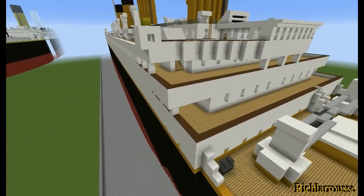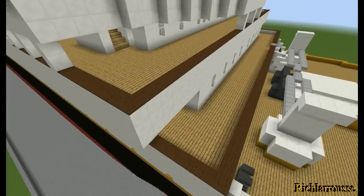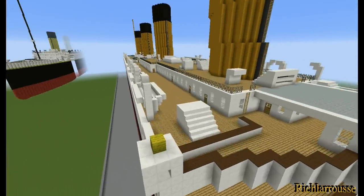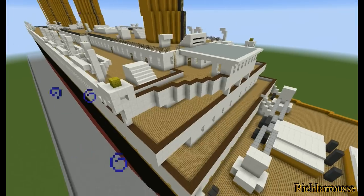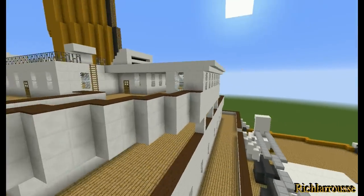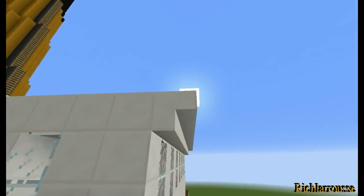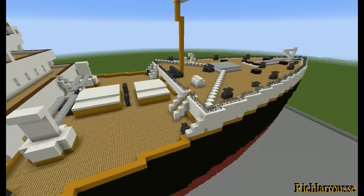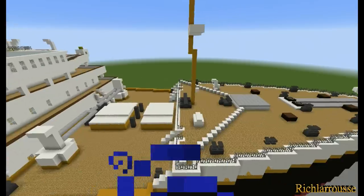I might do a bit more of this brown detailing as well, because it does look good on the edges of the ship - I've added it on various areas. Also, I've been told there's no overhang on the bridge, but I added it there because I think it looks neat. I think it looks a bit better with the overhang.